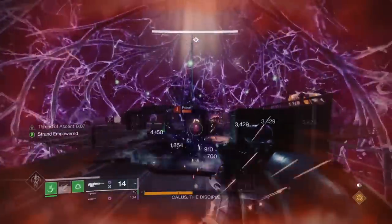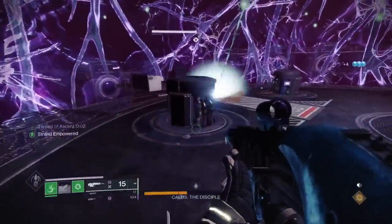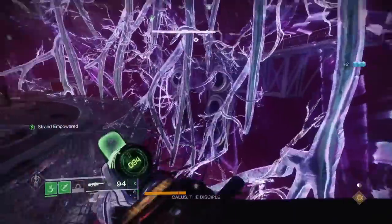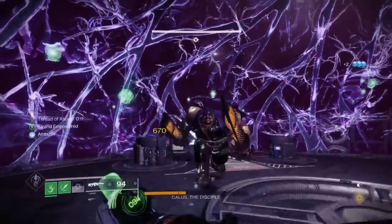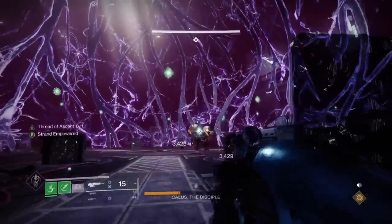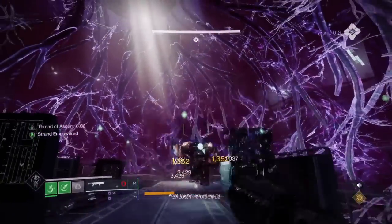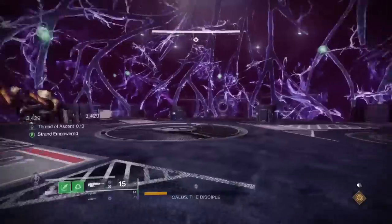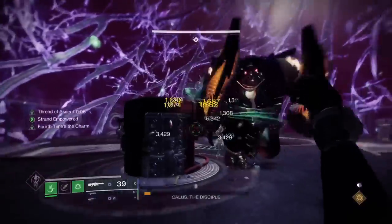Adds will spawn two at a time but they're not threatening — just put a Witherhorde puddle on the floor and whip out the machine gun. The boss can actually be manipulated easily at certain sections; he gets stuck, and if you strafe right near the boxes at the ends he gets caught. So this phase isn't too bad — it looks worse than it is. I actually think phase two with the Tormentors is a little more difficult. But that was a solo of Calus on Legend mode — hope you enjoyed, thank you.